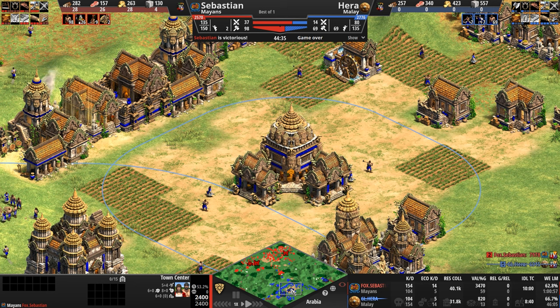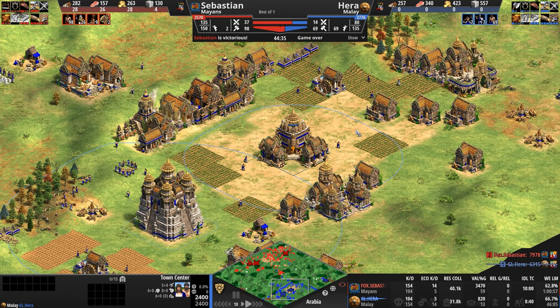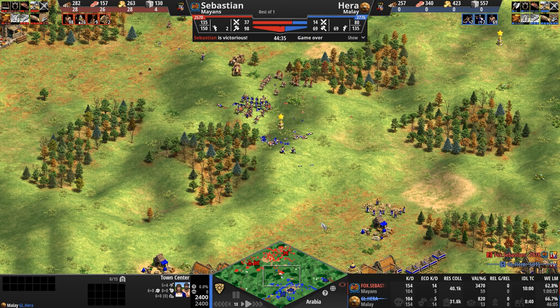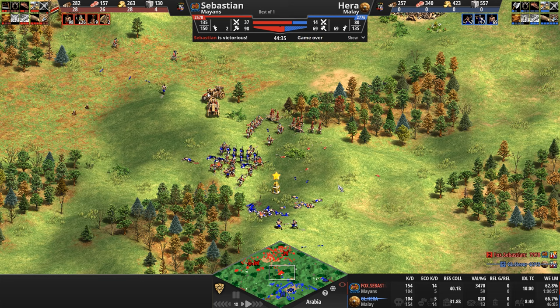Ultimately Hera just couldn't get the finishing blow. Sebastian expanded north and south, so Hera would have needed two separate fronts to attack — he only had one, so he had to choose with his treb: go north or south. He chose north, gunned down the town center, left the castle up, which meant more plumes. Sebastian did an amazing job diffusing his base. Hera did a great job trying to attack the center, but was repelled. Villager kill count: 14 to five. The Mayan gets 50% more kills and steamrolls completely over the Malay army. With an army similar but better, and Hera down about 50% in villager count off just one town center, he knew he couldn't replenish. He taps out and it is Sebastian, our Mayan in red, who is victorious — but GG to both players.